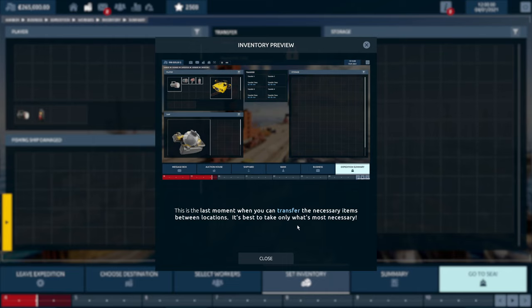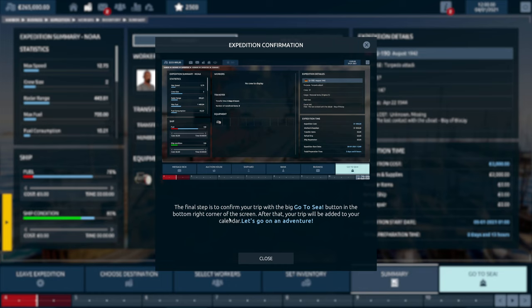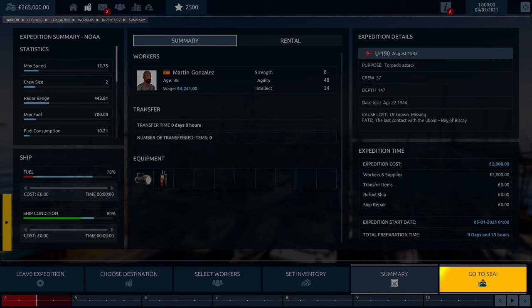Set the inventory: this is the last moment where you can transfer necessary items between locations — it's best to take only what's most necessary. We get ROVs and things like that in this game. Transfer items — player to storage — well there isn't really anything to transfer. We've got a torch, that's about it. The final step is to confirm your trip with the big Go to Sea button in the bottom right corner.